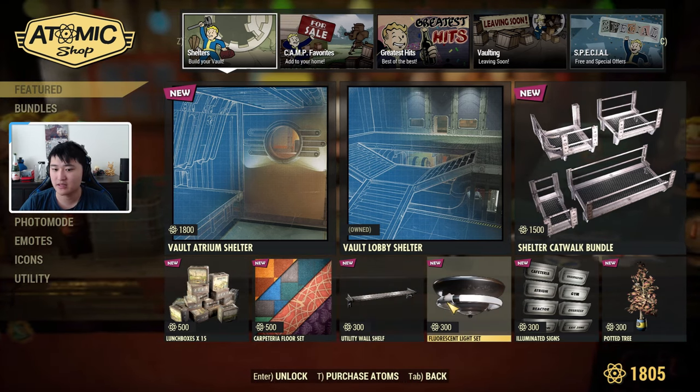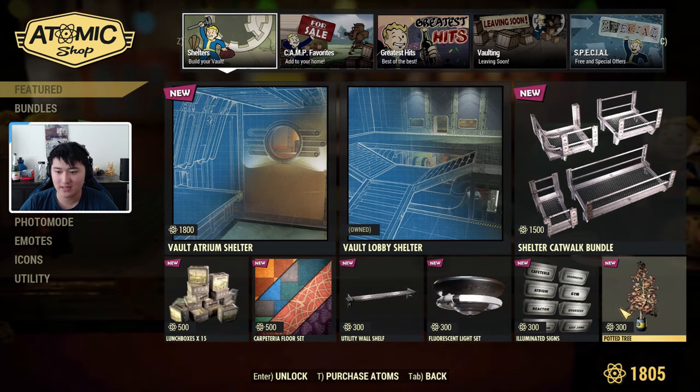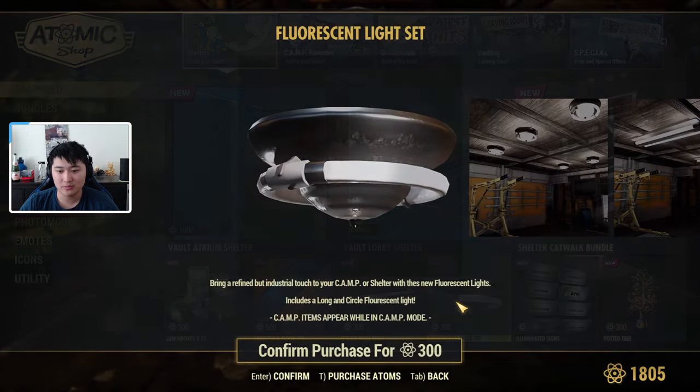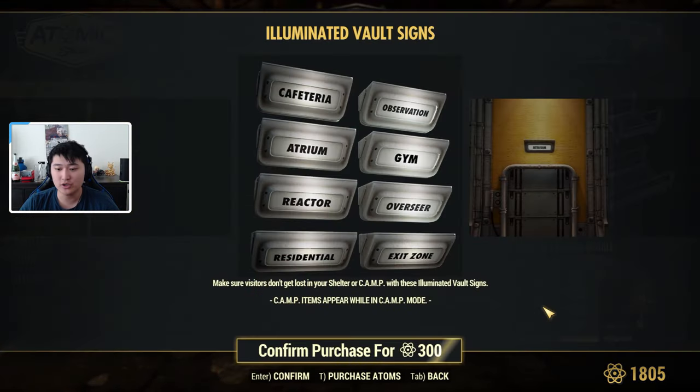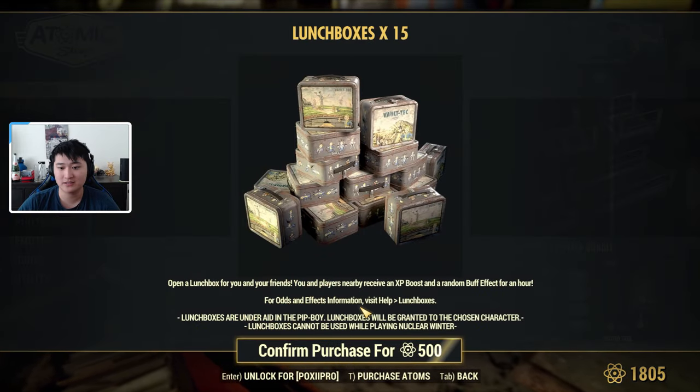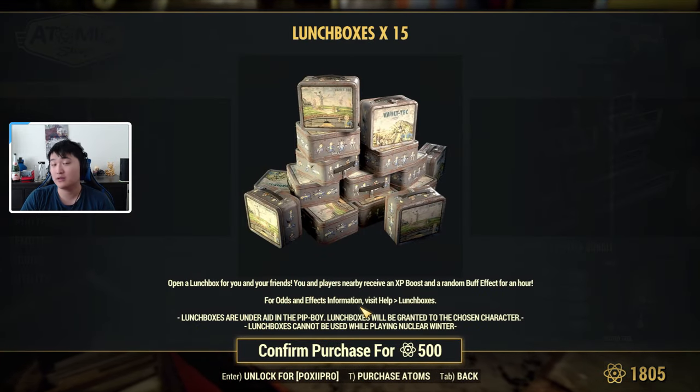So those are all the things inside the bundle: the floor set, utility walls, fluorescent lights, illuminated signs, and the potted trees. If you're interested, you can also buy them individually. As for lunch boxes, if you don't want to buy them for gold bullion, you cannot buy them for atoms.